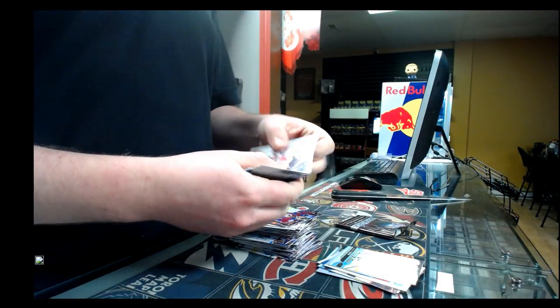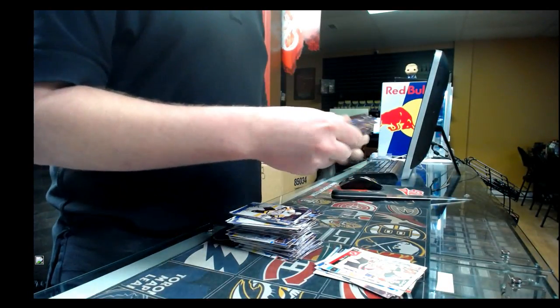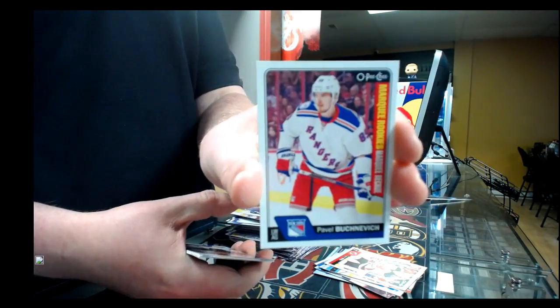Andrei Aitanasiou. We have the portrait for the New Jersey Devils. And last pack of our first tin of Series 2 — the Marquee Rookie for the New York Rangers, Pavel Buchnevich.